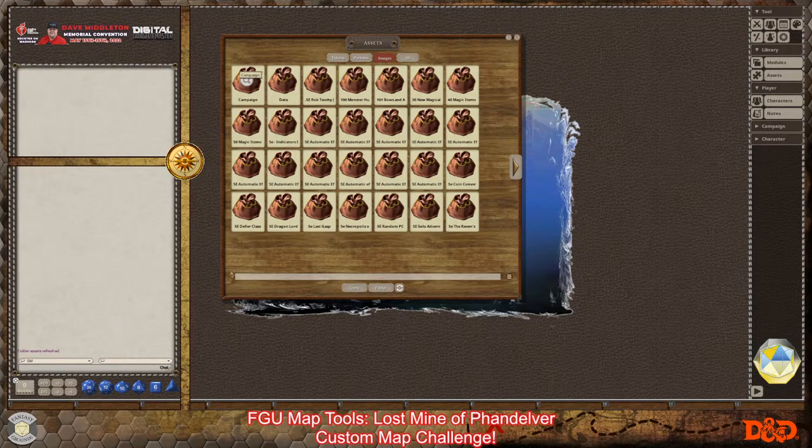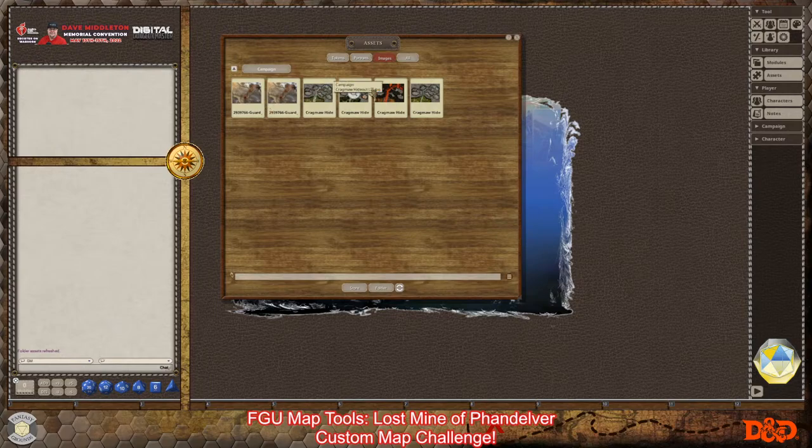Generally you want to keep the file size down and the dimensions of the maps small. One of the most common mistakes everyone makes, including myself, is adding huge maps. It's not really necessary and it will cause a lot of overhead, especially when trying to share across your network with players. Your bandwidth will shrink very quickly if you use too many large images.